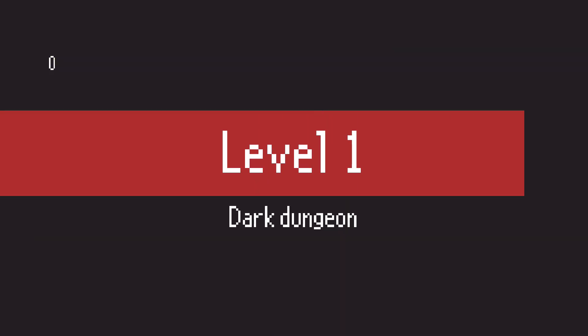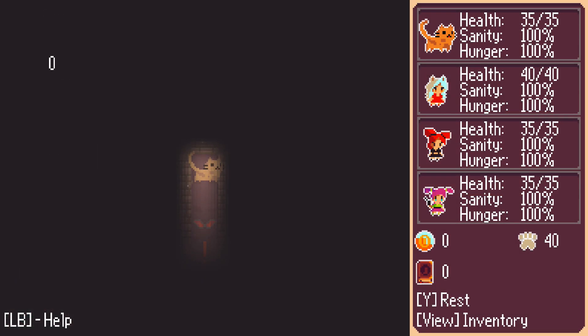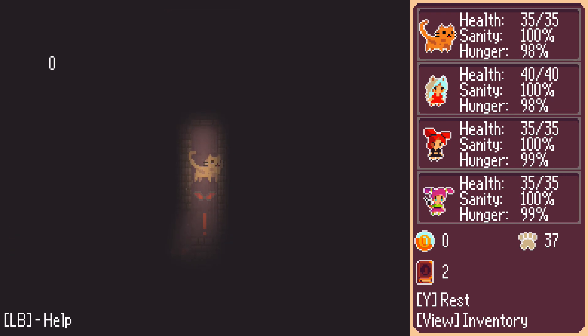First thing you want to do is you want to make sure you try to kill off one of your party members. The easiest way to do this is to just walk back and forth on the first two empty tiles. If there's a monster just make sure you take them out, and then just keep walking back and forth between the same two empty tiles. Every time you advance you will notice that your party is going to start losing hunger.